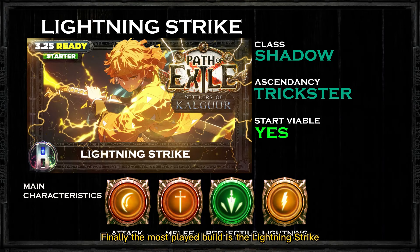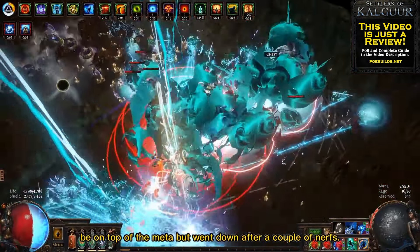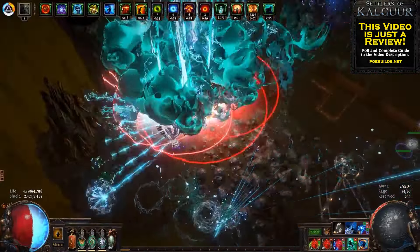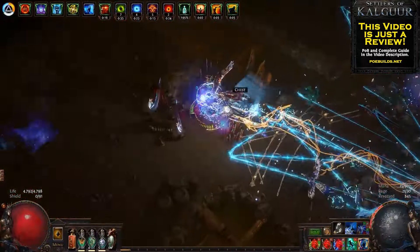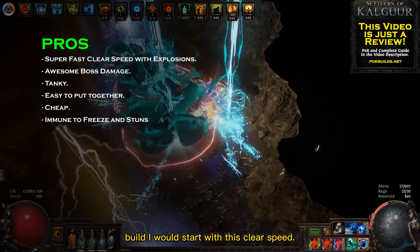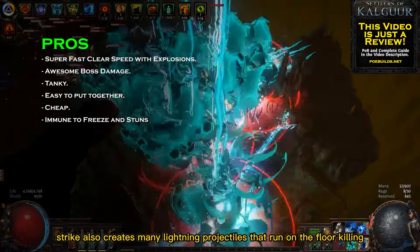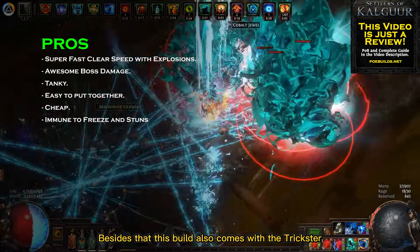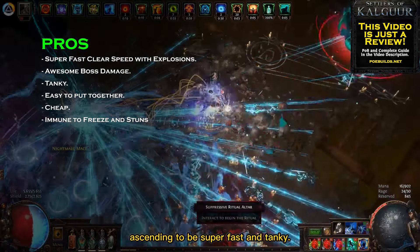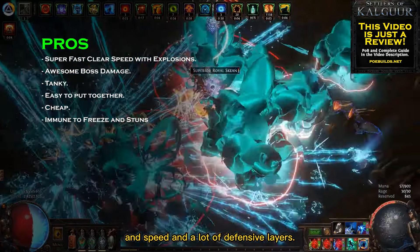Finally, the most played build is the Lightning Strike Trickster with the Shadow class. Lightning Strike is an awesome skill that used to be at the top of the meta but went down after a couple of nerfs. Now, with the recent buffs, it's back on top with more power than ever. For the pros, I would start with clear speed — besides a strong melee hit, Lightning Strike also creates many lightning projectiles that run along the floor killing every enemy in their path. This build also benefits from the Trickster Ascendancy to be super fast and tanky, with Frenzy charges for extra damage and speed, and many defensive layers.